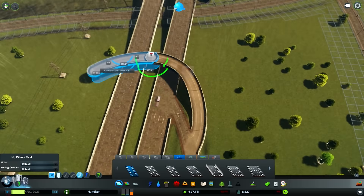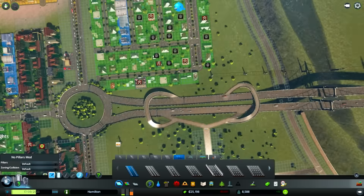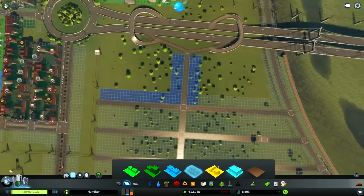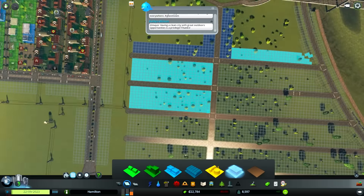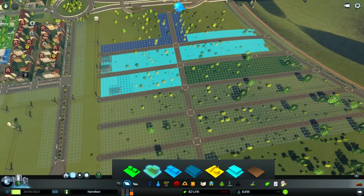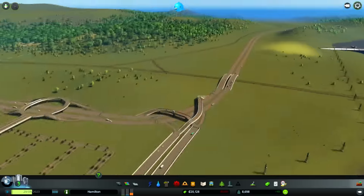We have an on and an off for this system on each side, which will be good because we can fill this up with a bunch of office zones. We'll actually fill it up with commercial first because it's easiest to put commercial next to the areas here. Then we can fill up a lot of this with office zones, which will provide a lot of jobs and opportunities for our workers. A lot of this can be high-density residential as well, which will move a lot of people into this town.